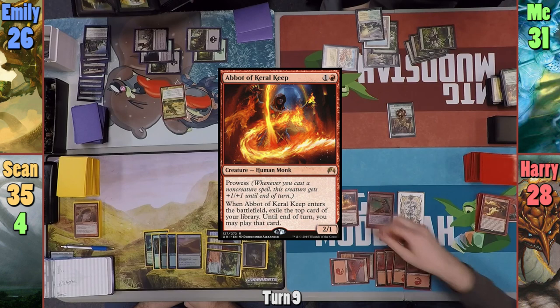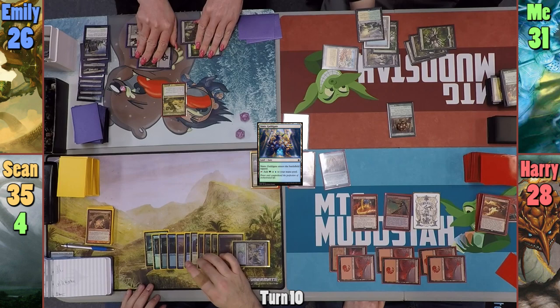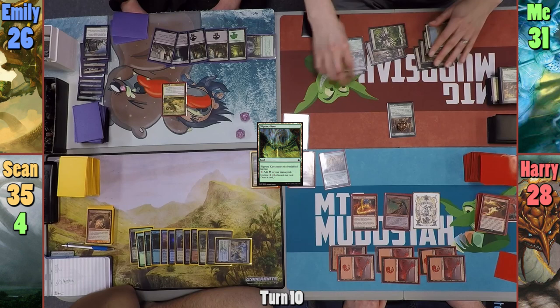Harry plays Abbot of Keral Keep and reveals Panharmonicon off the top. Harry then casts it and passes. Sean plays a Simic Guildgate and checks if he can cast Progenitus — he can't, so he passes. Emily plays a Slippery Karst and passes turn.